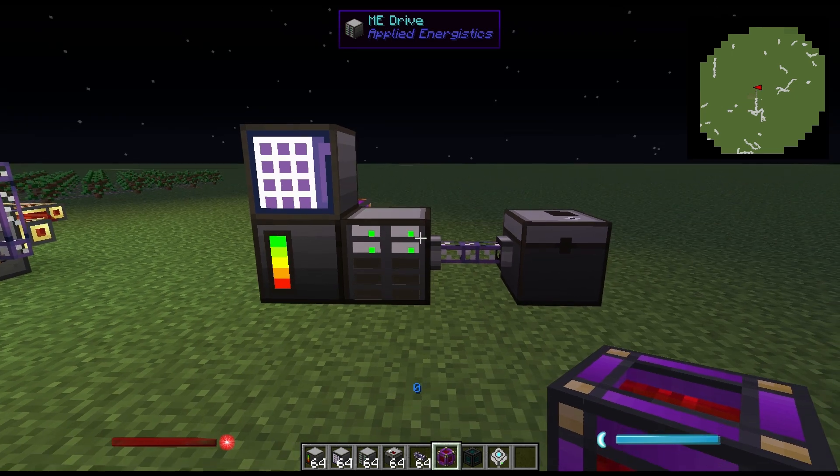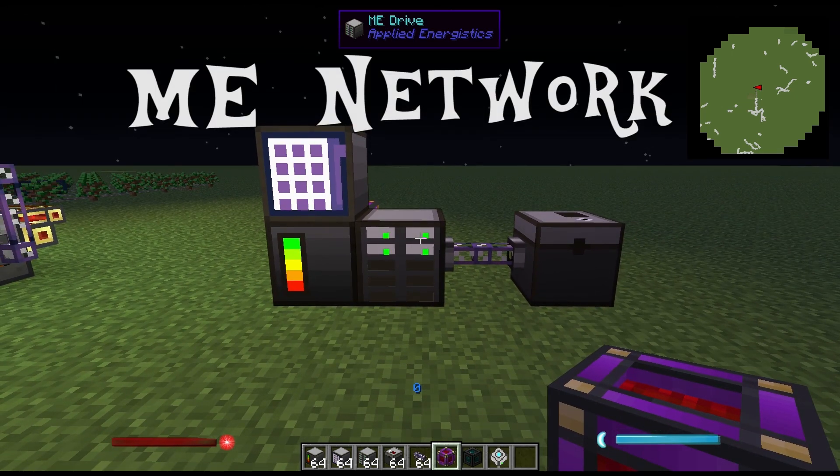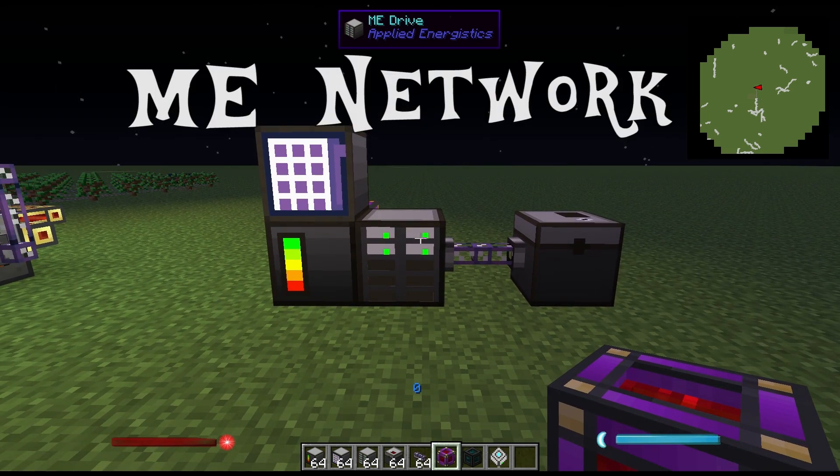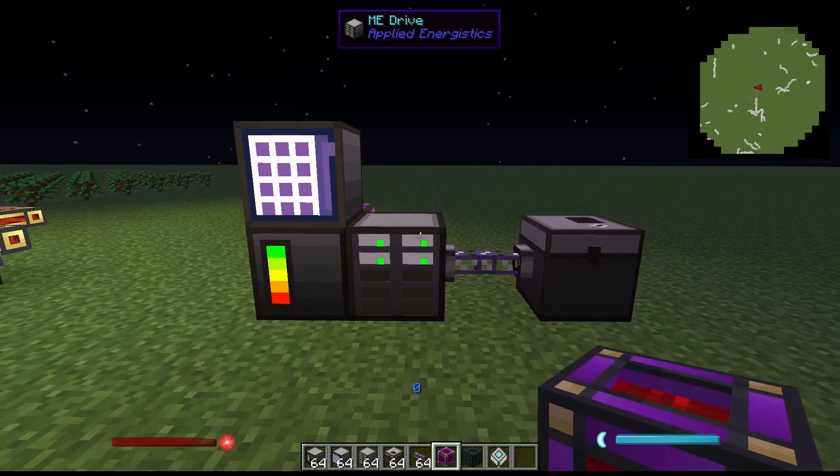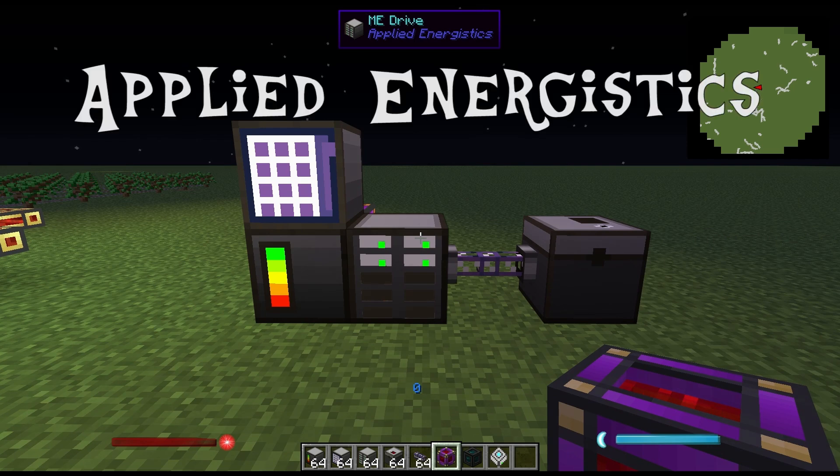So to start off, our first video will be how to set up an ME network, which is probably the most important thing you can do starting off in any FTB game. That includes Applied Energistics.